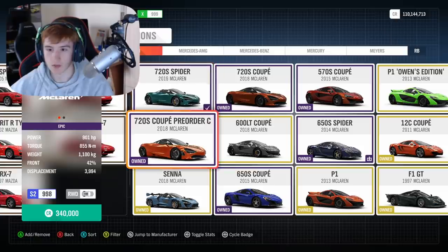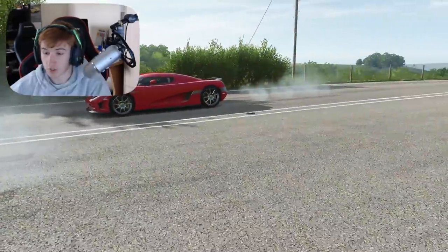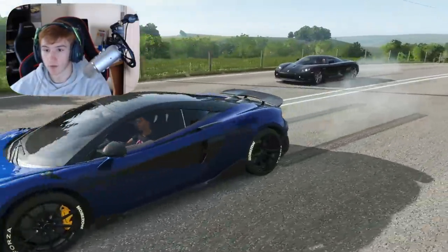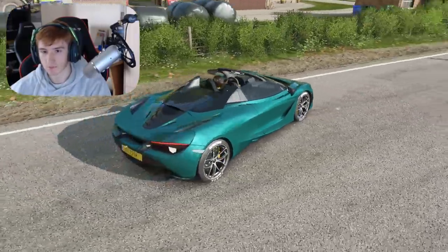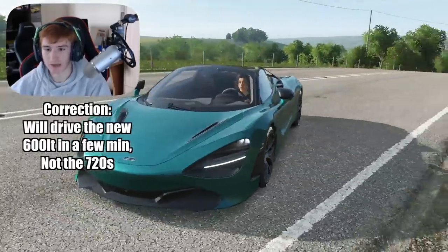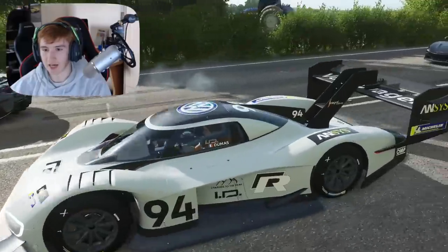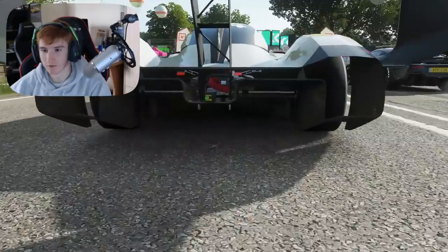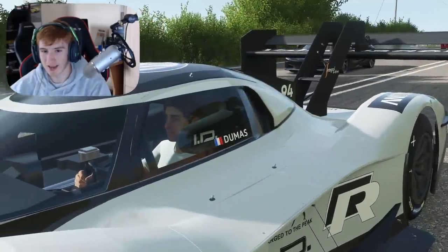On the road this month we have the Volkswagen ID.R and the new McLarens — the McLaren 720S Spider and the McLaren 600 LT Coupe. The 600 LT looks quite nice; I like the color on that. The McLaren 720S Spider is what I'll be driving in a few minutes. And then the Volkswagen ID.R — look at the size of that wing and how jam-packed everything is in there. That is a beast.